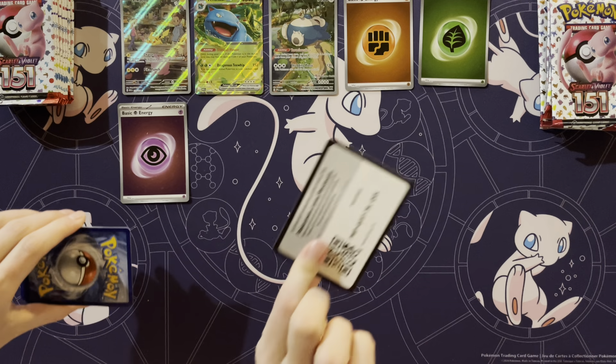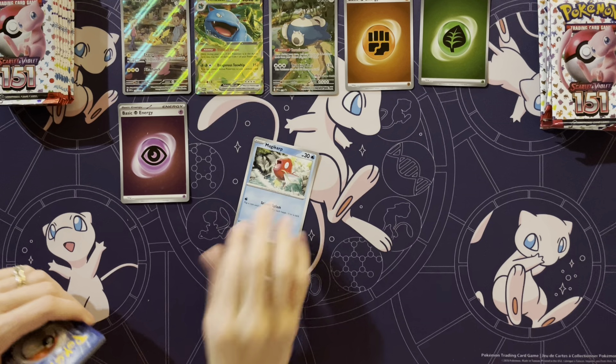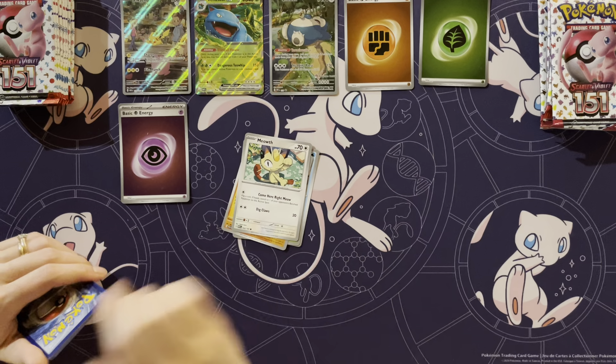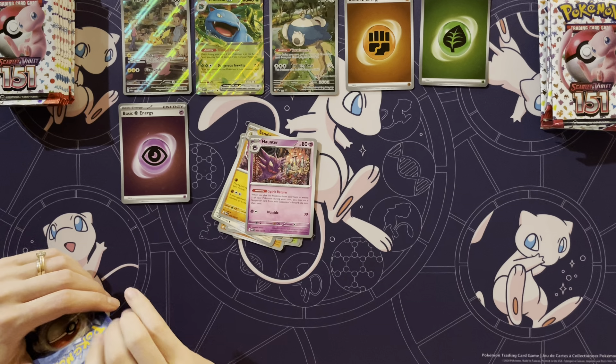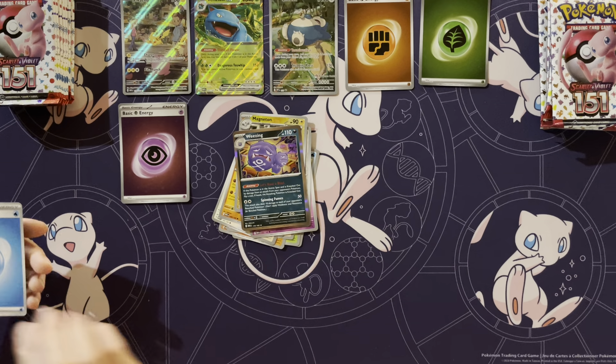I'm just saving the good ones for the end. Sometimes we shuffle them — I don't think we shuffled these. Magic Karp, Oddish, Mankey, Meowth, Snorlax, Sandslash, Haunter, Raichu, Magneton, and... nope.